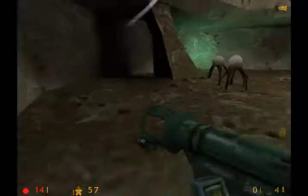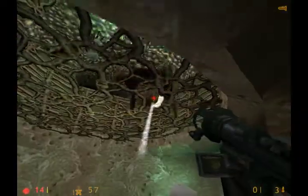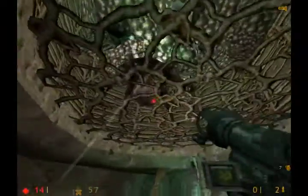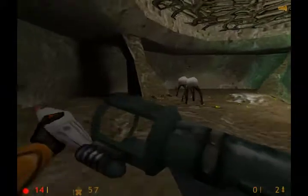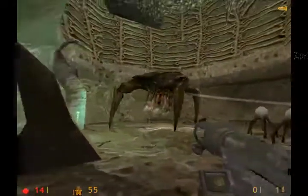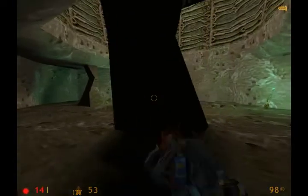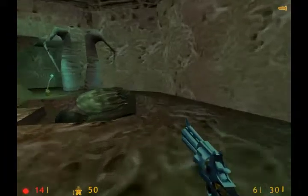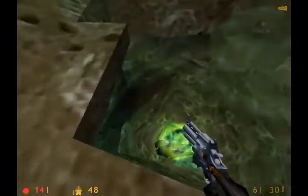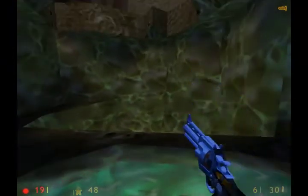And there's headcrabs here too. So you want to kill those things and kill this boss thing as quick as possible. Once it dies you need to take cover really quick because it explodes, and that does damage to you. I'm gonna jump down this way into this pool. And this is good because I got health.